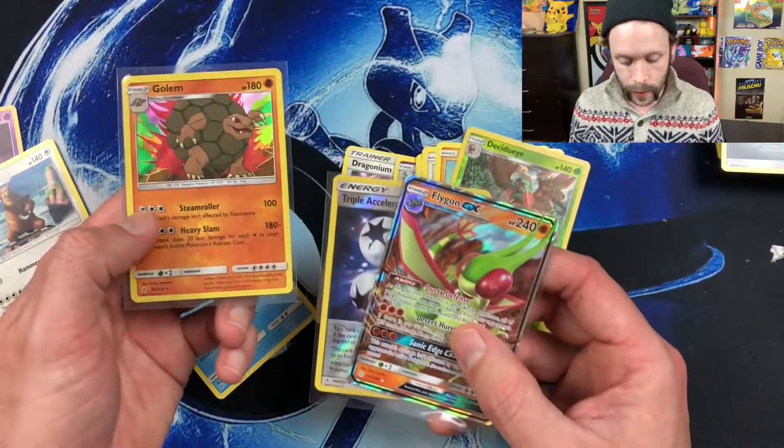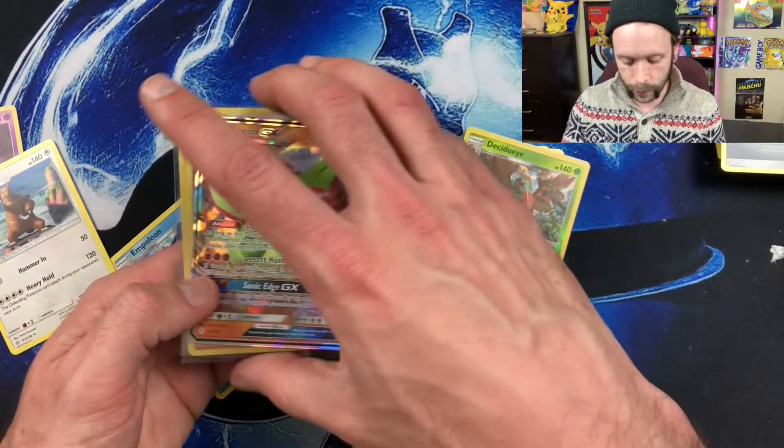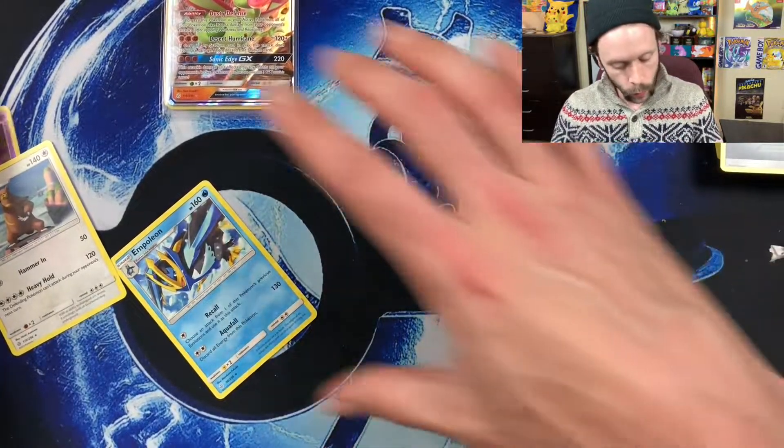My three favorite pulls: the holographic Golem out of Unbroken Bonds, the reverse holographic Triple Acceleration Energy, and of course the Flygon GX out of the second unopened Cosmic Eclipse pack. Also picked up Decidueye reverse holographic and Wheezing reverse holographic — not bad. Hopefully you've learned from my mistake: check what you get before you buy. Thank you so much for watching — if you're not yet a subscriber, hit that button. And if you're not in the House of Squint Discord community, there's a link in the description. We cover Pokemon TCG, TCGO, Sword and Shield, Pokemon Go — you name it. Until next time, have a great week and I'll see you on Friday.